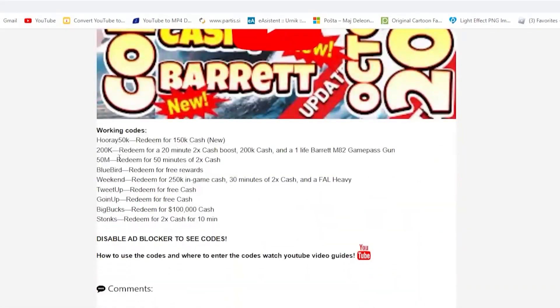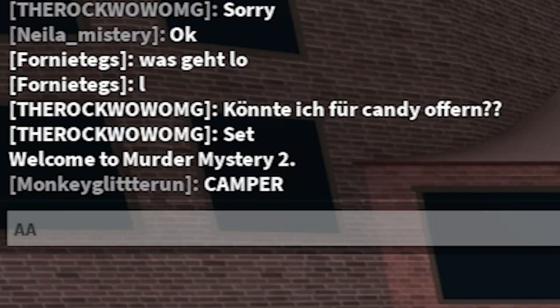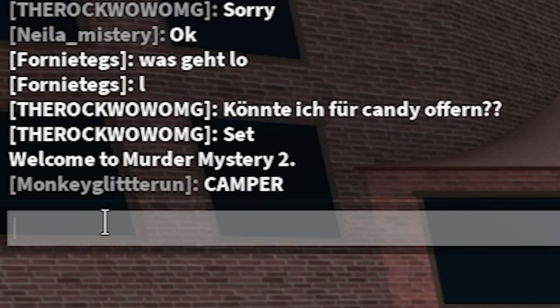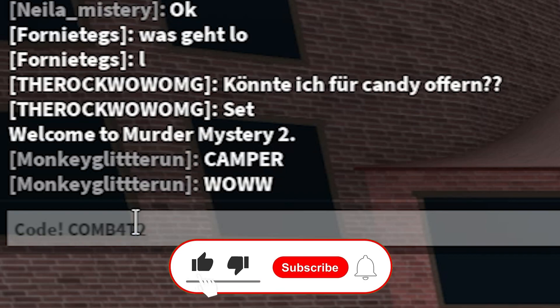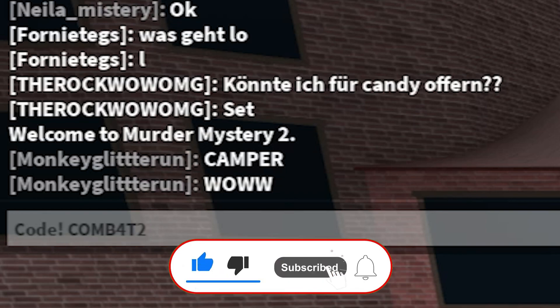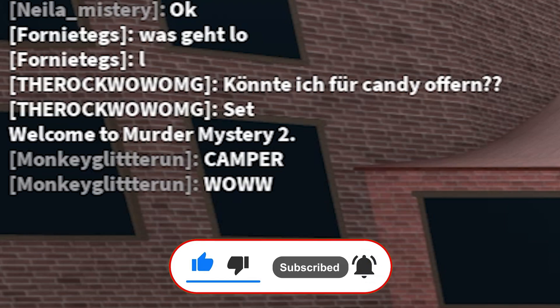So guys, in order to redeem codes, basically you just have to chat, and right over here just write this. You have to write the code with an exclamation mark, and now add the code — and this is basically how you can do it. You add the code and here you can basically enter it, and after you're going to enter it, you're going to get a bunch of rewards.